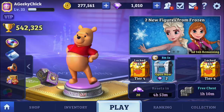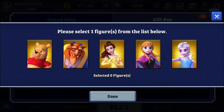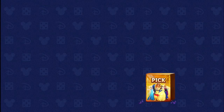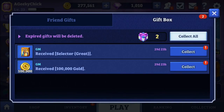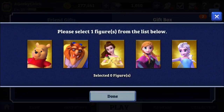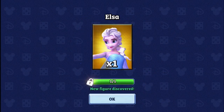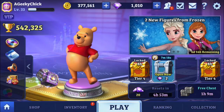Alright, a hundred diamonds added — that puts us at a thousand. We get to pick one. I want to go with Anna. Normally I would just get more Pooh, but I do want to get the new characters. So I'll go with Anna and then Elsa, since I've been buying Pooh Bear in the credit shop and that's been working well. We'll put them both in and then collect the hundred thousand gold.